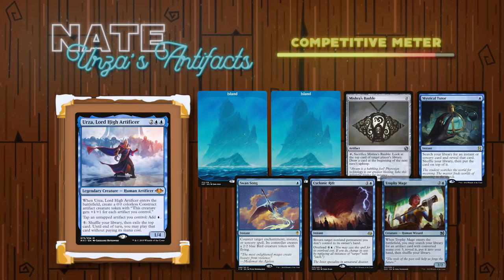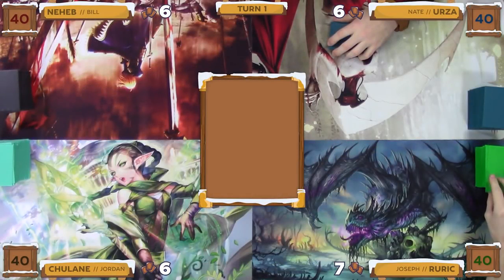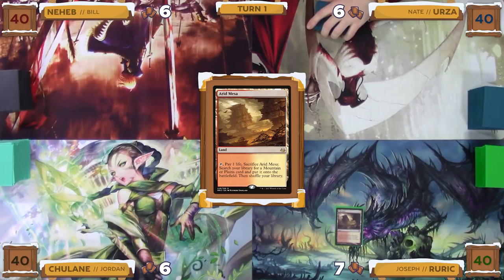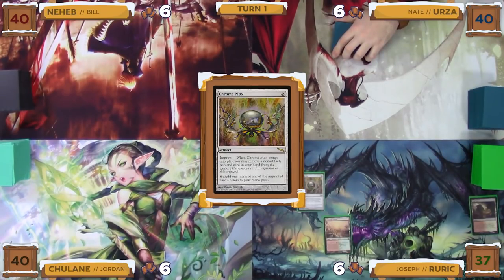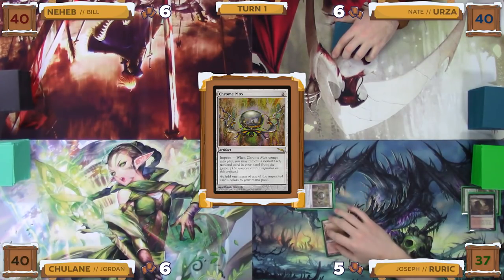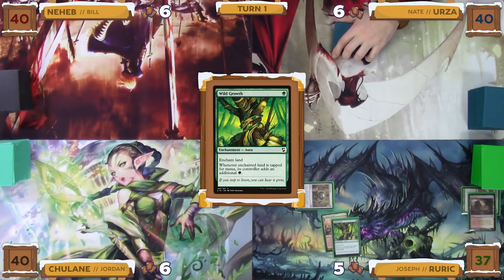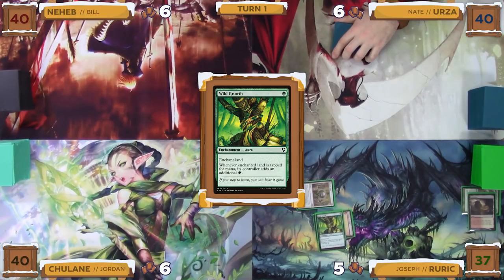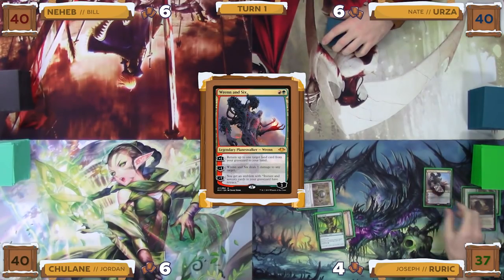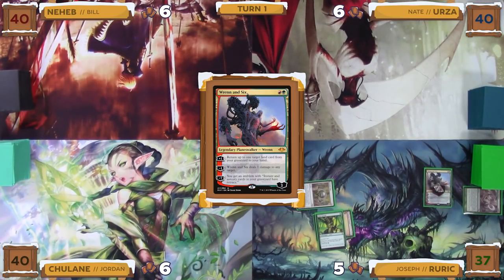Now with the opening hands and introductions out of the way, let's get into the gameplay. Joseph starts us off on turn one by drawing, playing an Arid Mesa as his land for turn, and then paying one life to crack it to search up a Stomping Ground, paying two life to have it enter untapped. He then casts a Chrome Mox, imprinting Tooth and Nail when it enters. He then taps the Chrome Mox for green to cast a Wild Growth, enchanting the Stomping Ground.